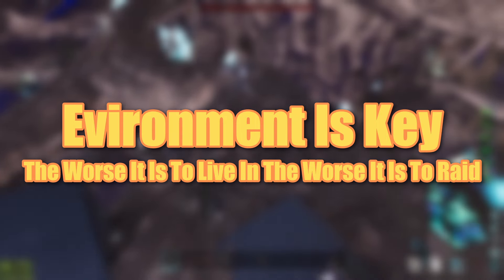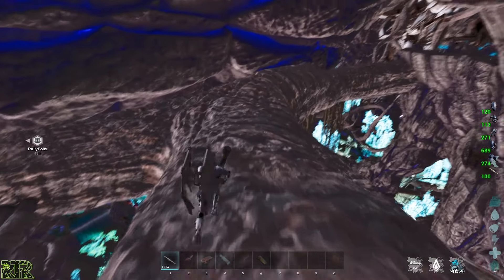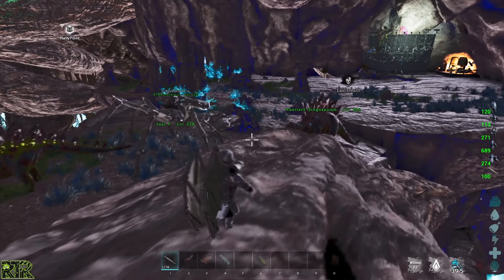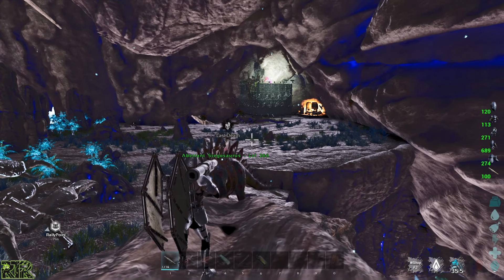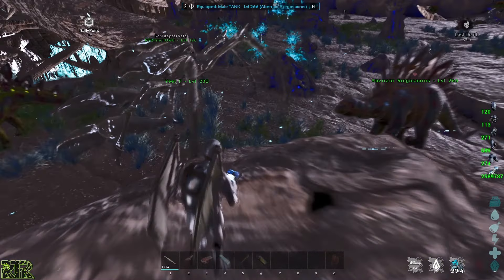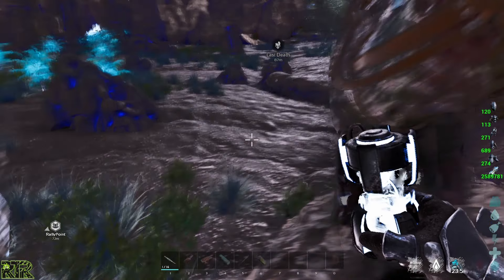Living in the swamp cave isn't fun, being underwater all the time doesn't help, and the radiation zone is probably the worst place to build. However, the worse the spot is for you, the worse it is for your enemies. No one wants to raid a fully built swamp cave, and raiding in a hazard suit or scuba gear isn't enjoyable either. If you can build in an area like this, you have the best chance of staying for a long time because no one wants to raid those spots.